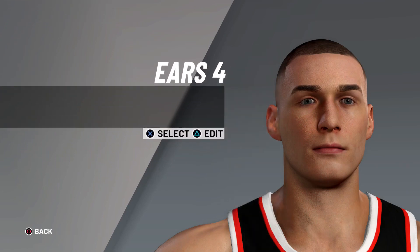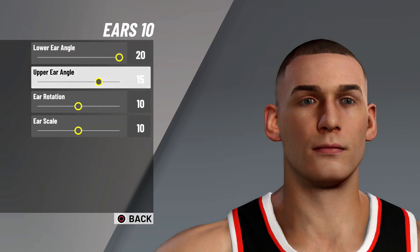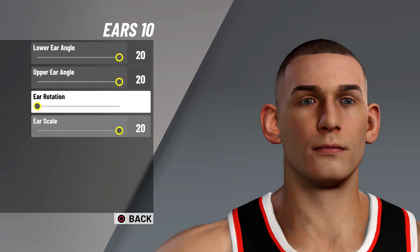For the ears we're going to go over to ears ten - these are the biggest ears in the game, don't get no bigger than this. We're going to max out the lower ear angle and upper ear angle to 20, max everything out except for ear rotation - lower that all the way down. So it's 20, 20, 0, 20.